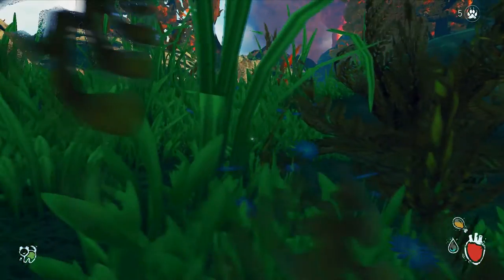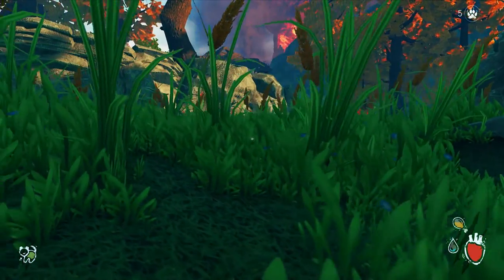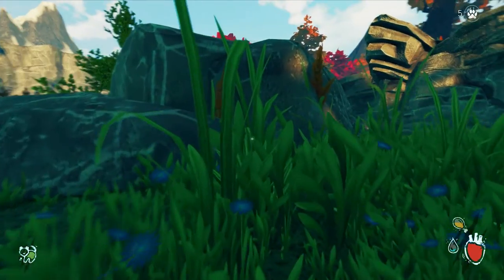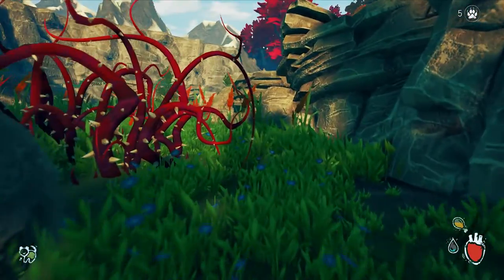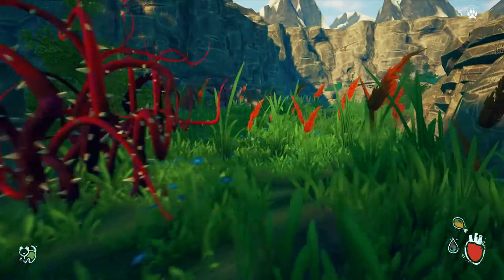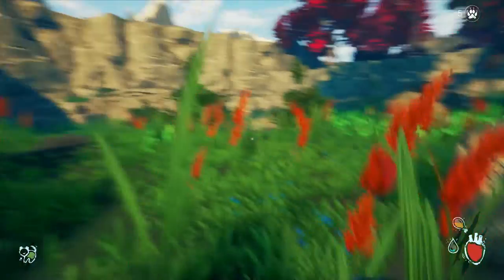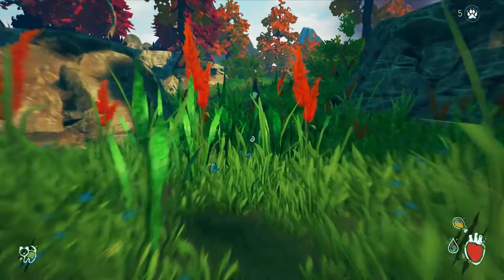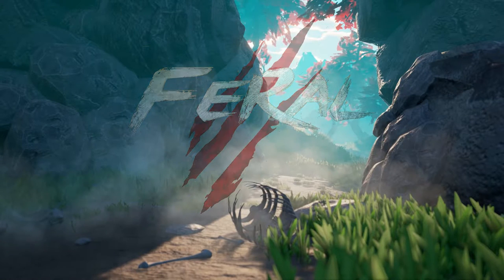It's a frog — gosh darn it, these things get everywhere. I don't want to bother the frog to be honest because that spit thing they do is really annoying. So let's just go our own way. Let's not touch the nasty thorns though. I literally cannot find any water — this is getting to be a problem.